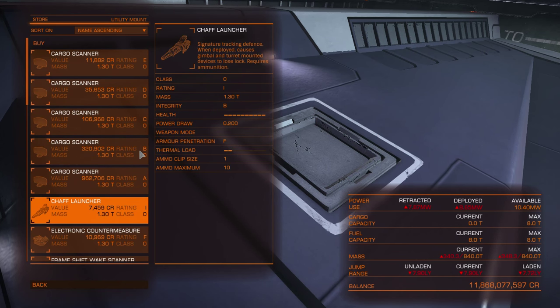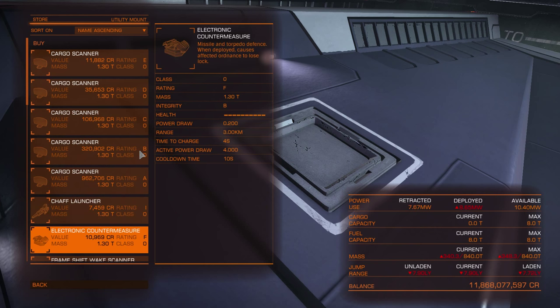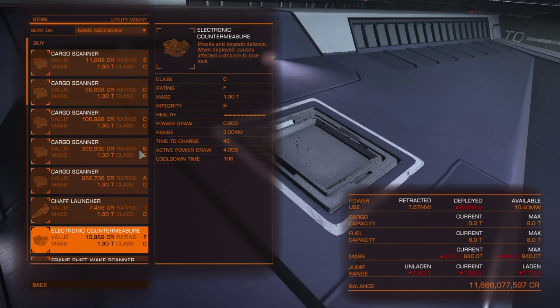The chaff launcher will break an enemy ship's turret or gimballed weapon lock-on. Not for long — around 10 seconds or so. It depends on your speed; if you are very fast it will not be as effective. So if you see enemies with gimbal or turret weapons, release chaff and it will break the lock-on. Also, for some reason NPC ships releasing chaff will break your scan — not completely, but just stall it.